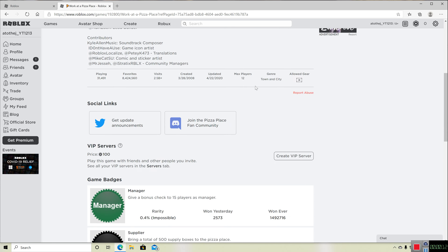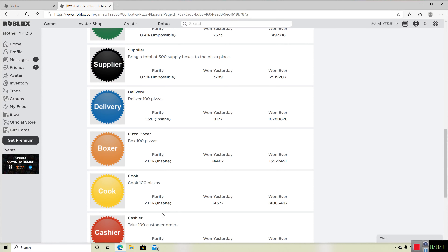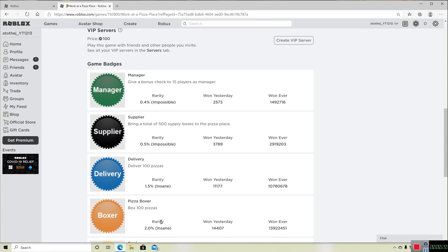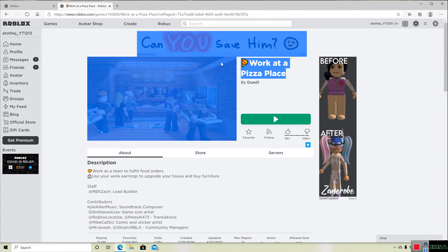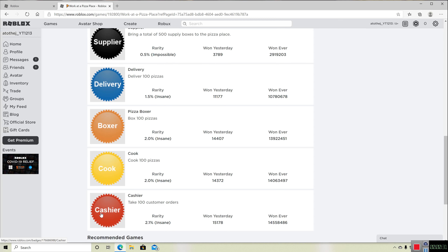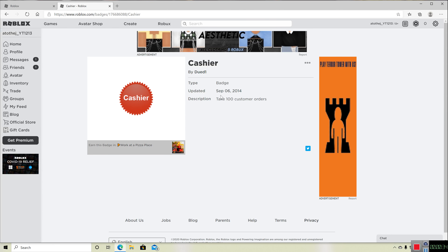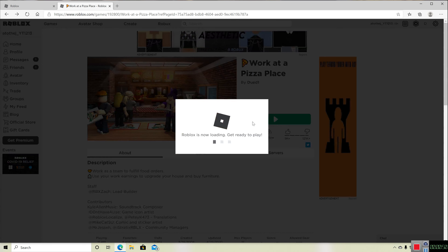So I'm doing a video where pretty much all I'm trying to do in Roblox is complete every achievement in some games. The first three or four episodes will be Work at a Pizza Place, obviously, because I can't complete all these in one video — I wish, but I can't. So I'm gonna try to complete all of these. My first one today is probably just gonna be one, actually I might do two today. We'll see how it goes. Let's just get right into the video.